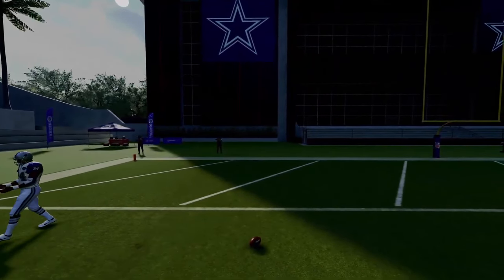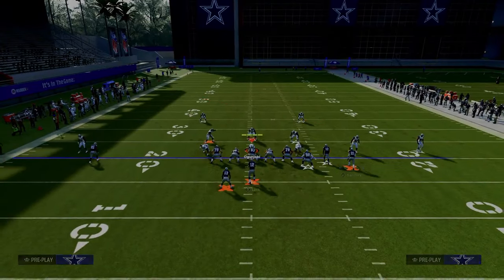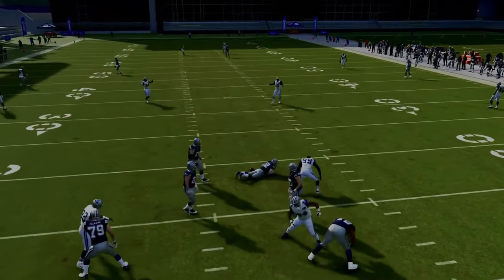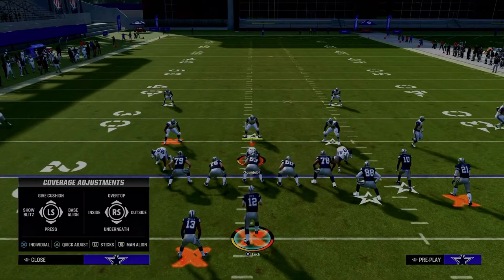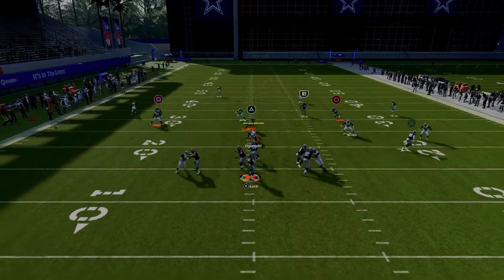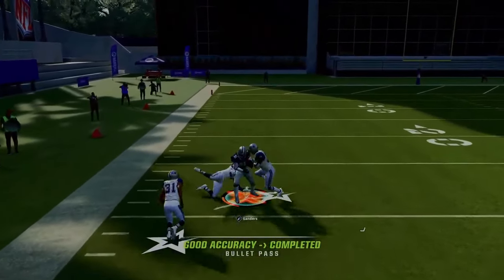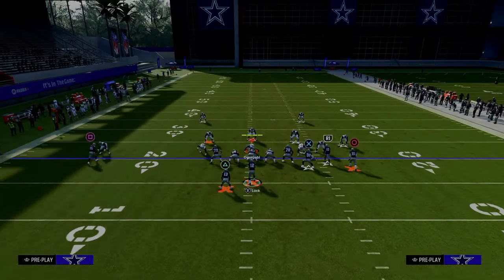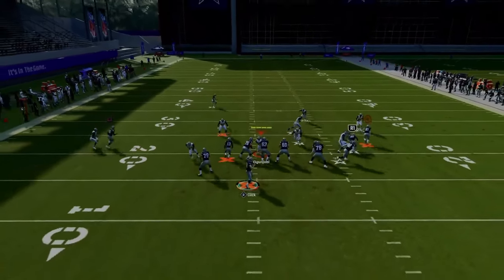Cover 4 drop will do a better job defending it, but once the receiver crosses the face of the safety on the solo wide receiver side, you can hit it over the top. You'll need a little more time, but when people run Cover 4 they're only sending three rushers. Wait for him to cross the face, pass lead left, and if you break one tackle, it's potentially a one-play touchdown. This play also has great quick reads, starting with the tight end flat.